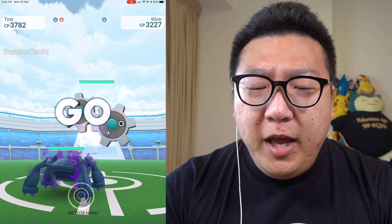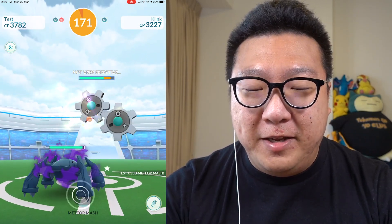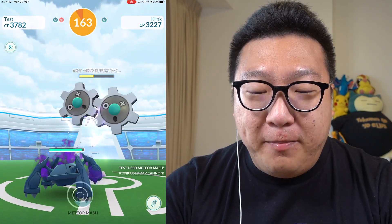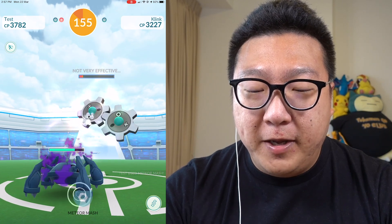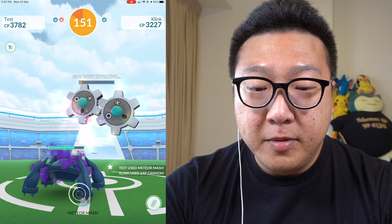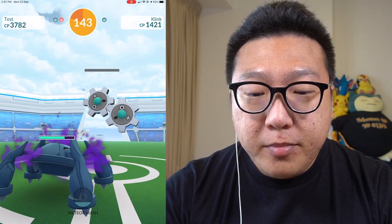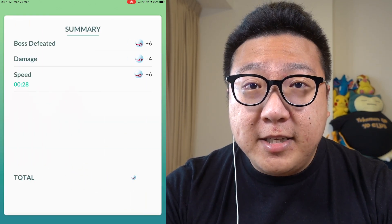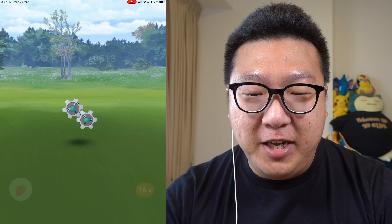Here we go again — in three, two, one, zero. The Shadow Metagross is out with Bullet Punch and Meteor Mash. I'm a little confident the Shadow Metagross will win — the DPS is just too good. This Clefairy also has Zap Cannon so I'm charging a bit more energy, but the health is going down faster. Clefairy is down — 28 seconds!